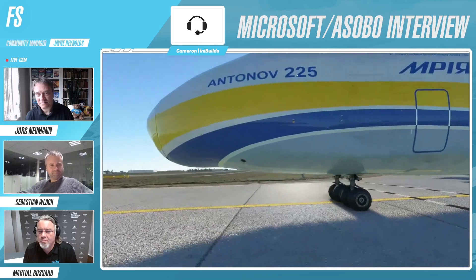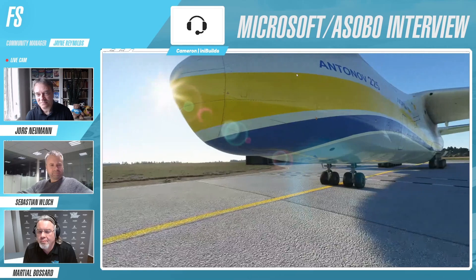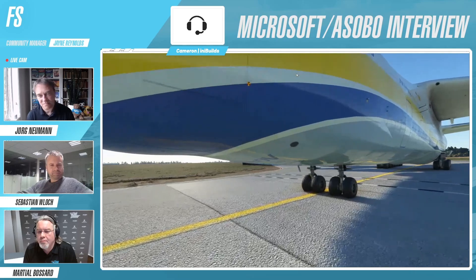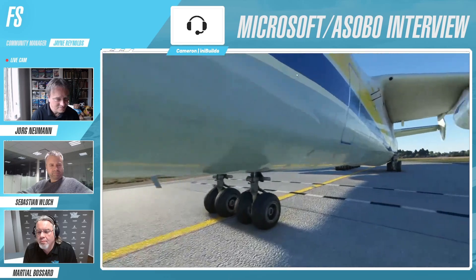It's got the very unique double bogey at the front. And quite a few people ask what is the point of that - it's got two reasons. Number one is to spread the weight of the plane, because all the airports in the world aren't designed specifically for that amount of weight, so they have to spread it across. And it also allows the unique kneeling function, which we'll take a look at shortly.